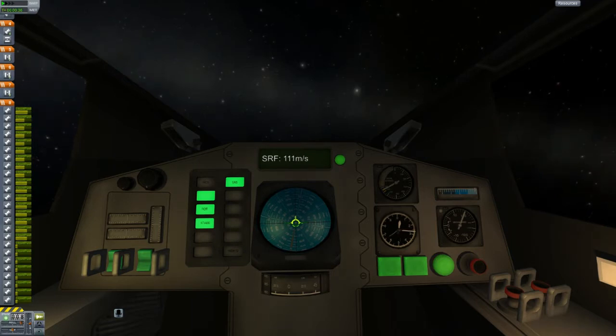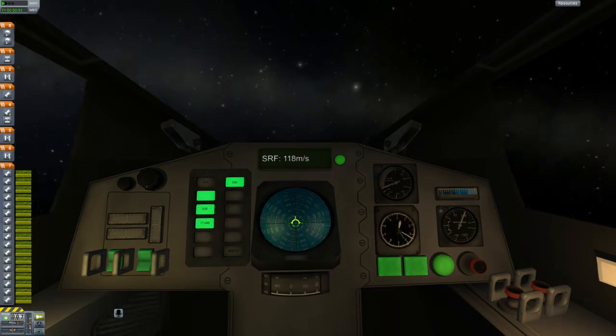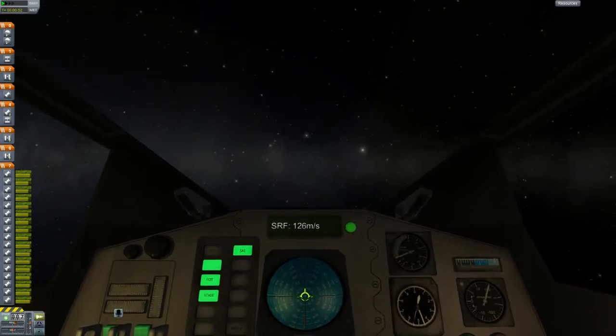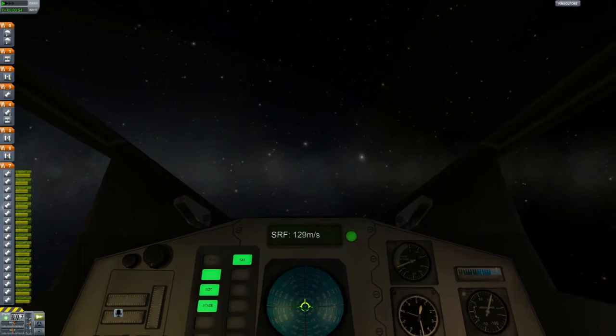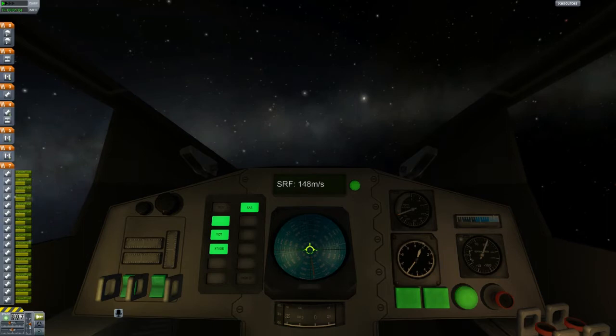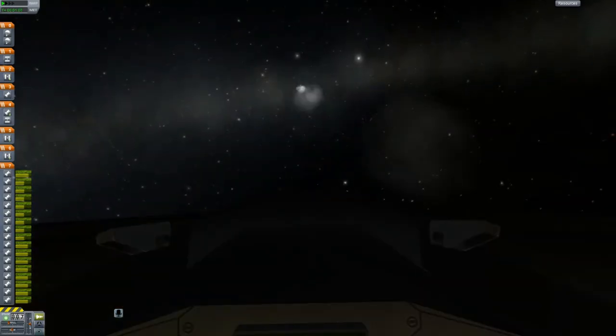So we'll see. I think it would be really cool to try docking and stuff - and I know some people have done IVA docking. I can't even fathom the complexity of that. I found out you can double-click on the cockpit window and it looks through the window - I didn't know that before.